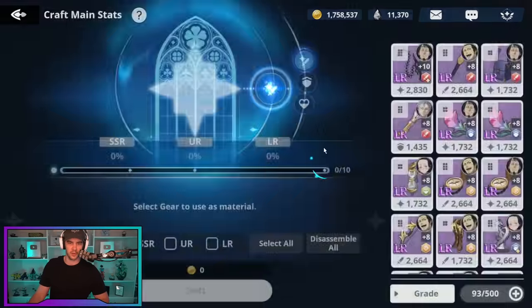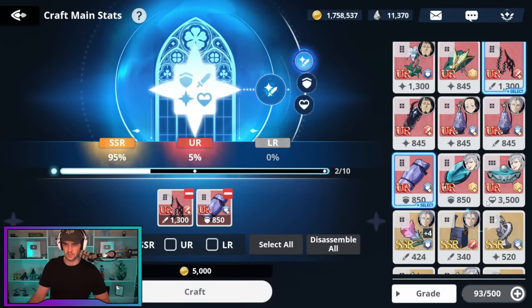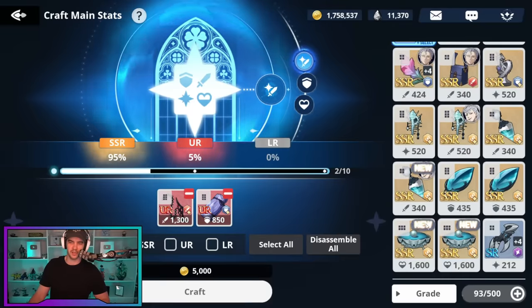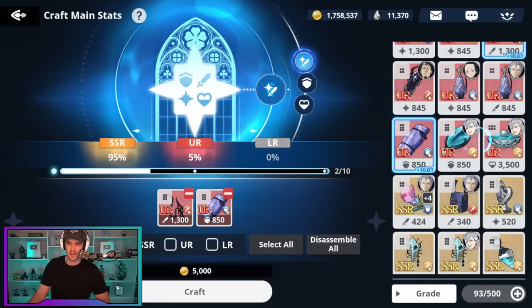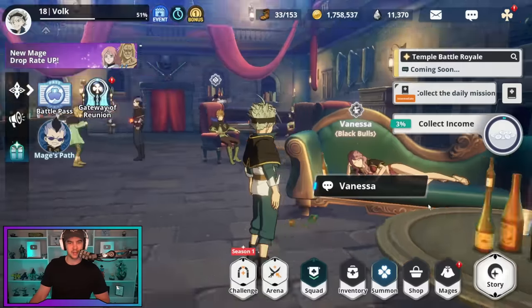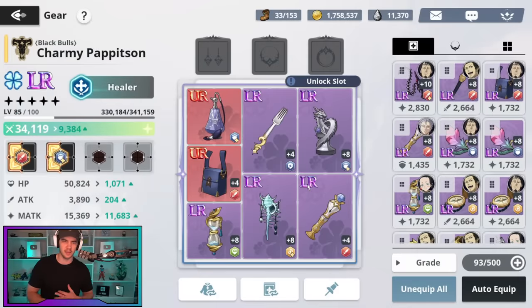Let's see if we can craft one more here just for a look. We'll just get rid of those two. I don't have enough because I'm holding onto these ones in case I need to build speed sets. But yeah, you just dump stamina, come and craft, and that's all you do — I'm going to do that until I've pretty much got everyone on full LR gear.